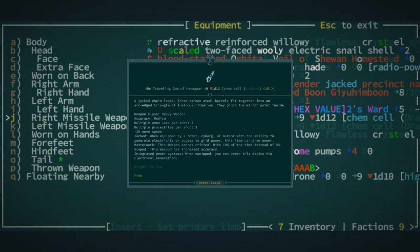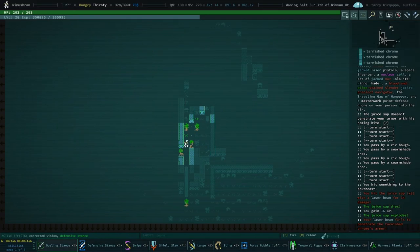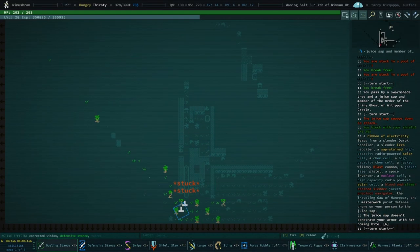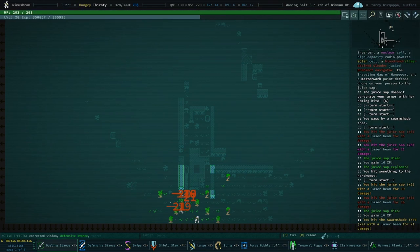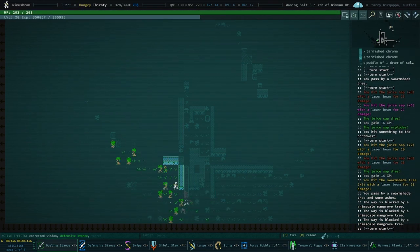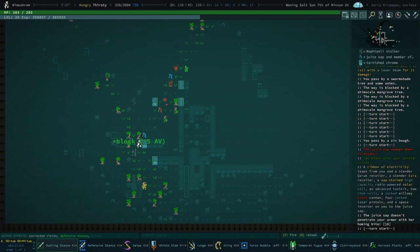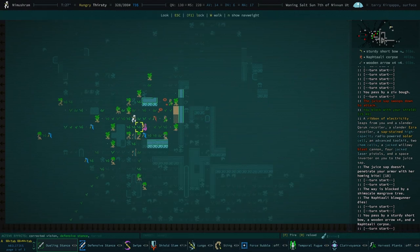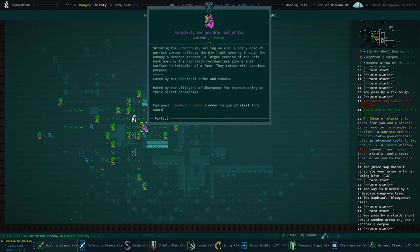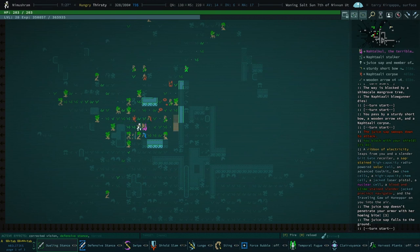I've traded back to our chain laser — it's just really good and I've modified it a couple times. It now has jacked, masterworked, and scoped on it. I thought about giving it a beam splitter but beam splitter does reduce its penetration by one, so that's the only reason I didn't make that trade. I figured scoped would be better in some ways but it was really a toss-up.